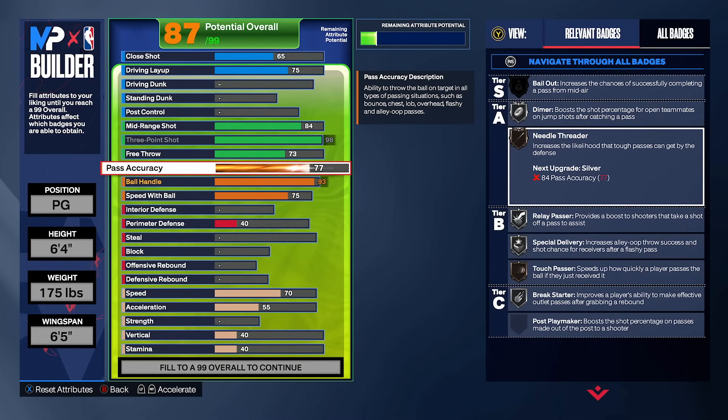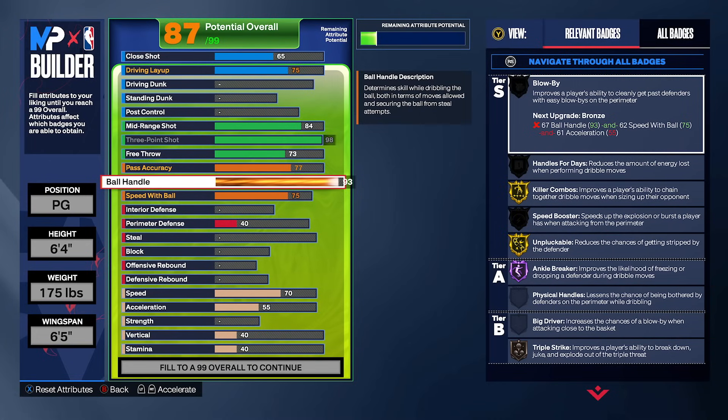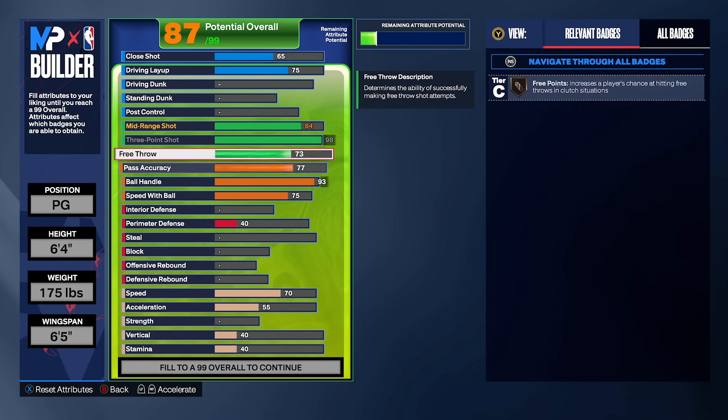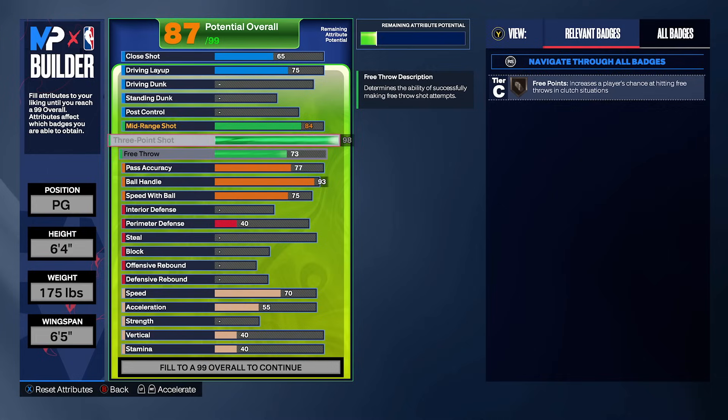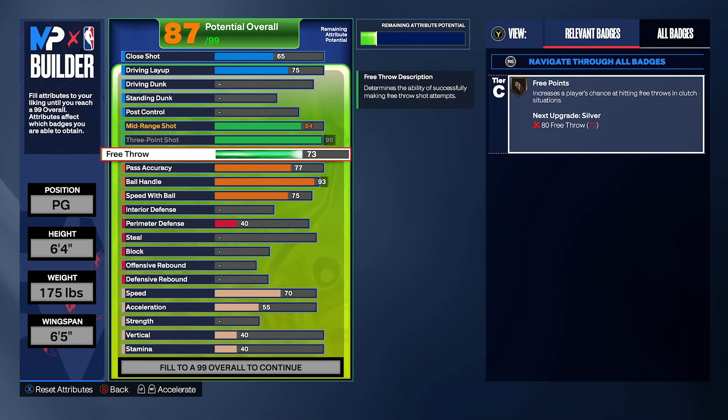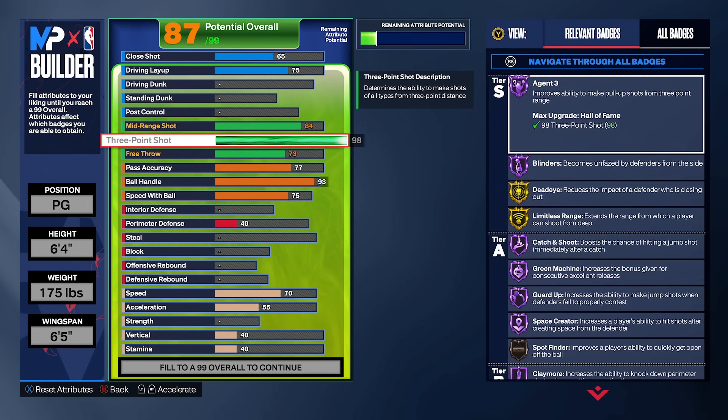If you feel like you need Bronze Bailout because you make bad decisions sometimes, feel free to lower down other attributes like your three-point to like a 96 so you can get an 87 pass accuracy. But a pro tip: I would not go lower than a 96 three-point on this specific build, because 2K Labs tested and 96 three-point is the cutoff for bigger green window sizes. There's a significant drop-off from 96 three-point to 95 three-point — nobody knows why, but it's just how it is.